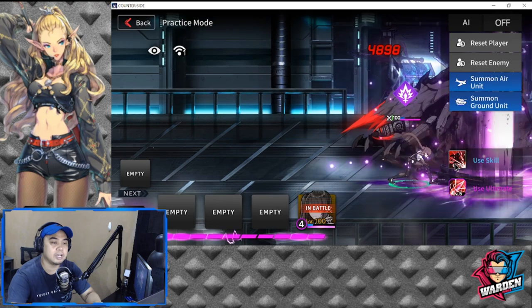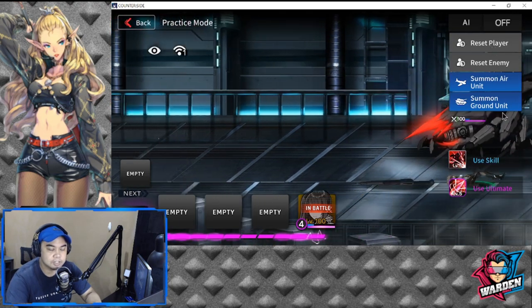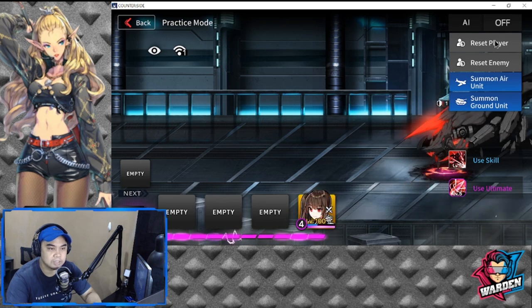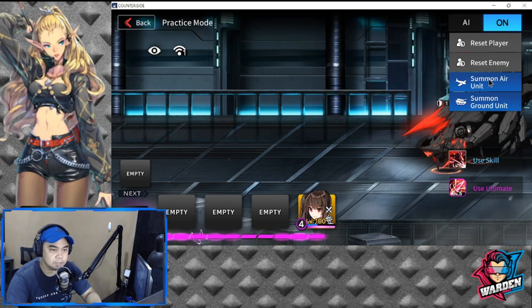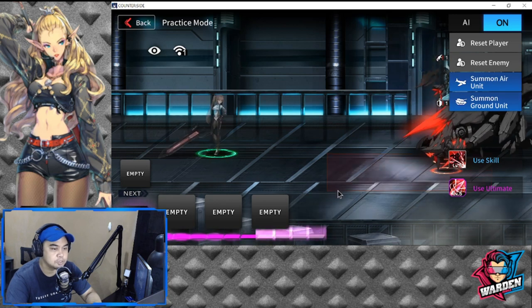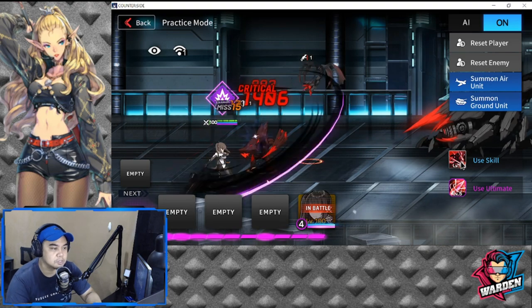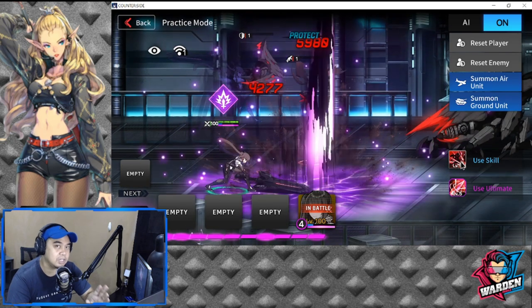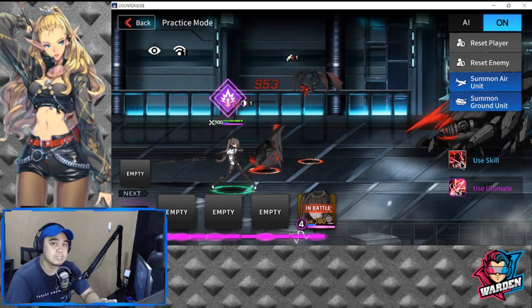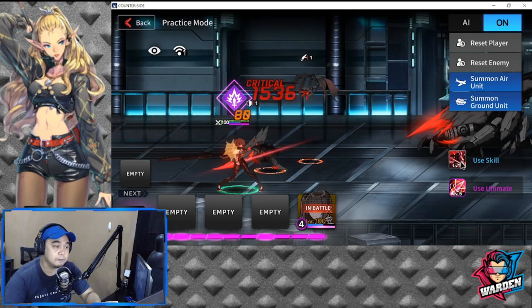Let's use her skill first to show you. I'll reset her, summon a ground unit, and turn AI off so you can see how she performs her skill. As you can see, she staggers and lifts them up — and she actually even hits air units, which makes her special skill very, very useful.